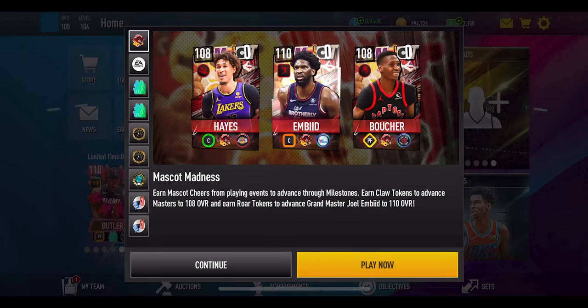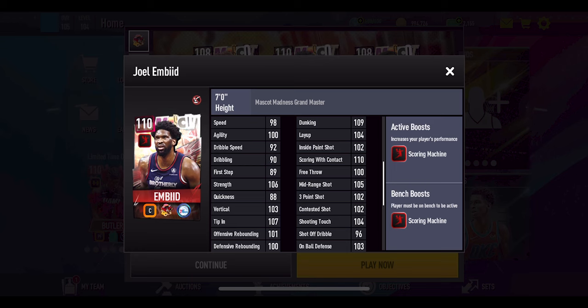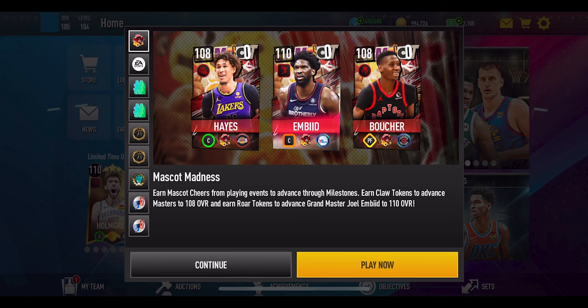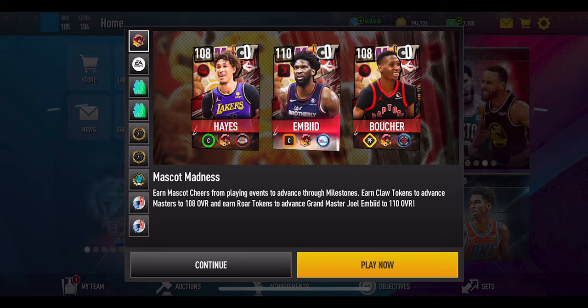EA have decided to release a brand new Mascot Madness promo with a 110 overall Joel Embiid as the grandmaster for this promo. It definitely feels like we are slowly wrapping things up for this season. Hopefully we will be getting some official Season 9 news. Let me know in the comments down below what other videos you would like me to do before the end of the season.